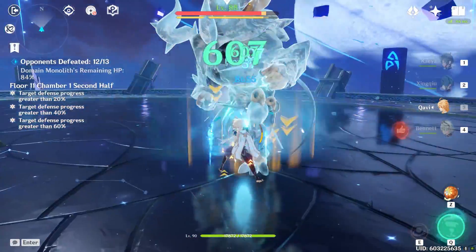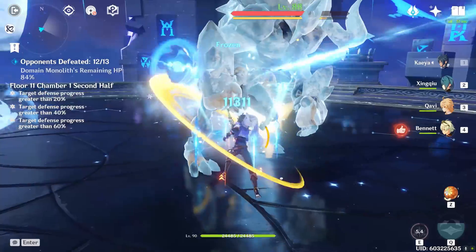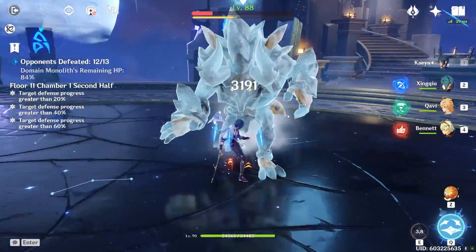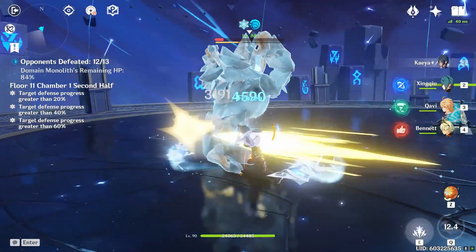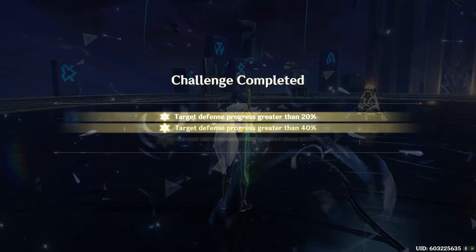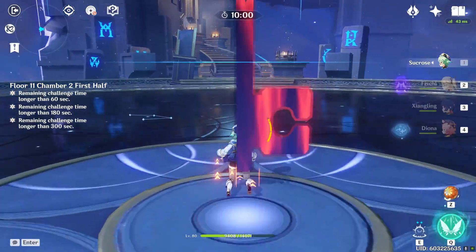You can use Anemo MC to trigger a swirl so you get a Cryo damage bonus if you have the Viridescent set. Xingqiu and Kaya get their bursts up so fast on this floor that I like to just spam them — especially Xingqiu, all he has to do is use his E twice, and if you have the Sacrificial Sword that shouldn't be a problem.